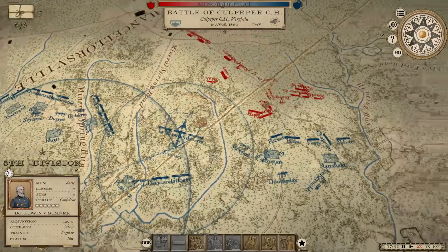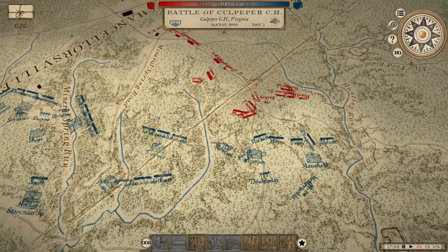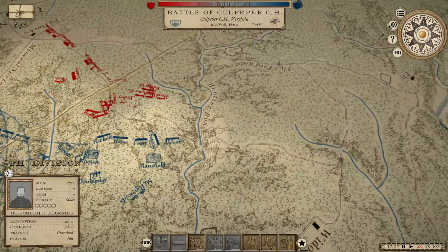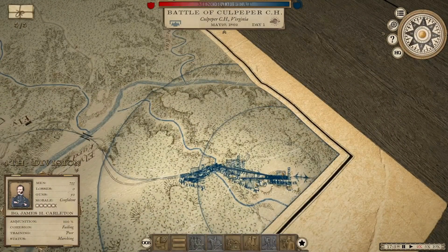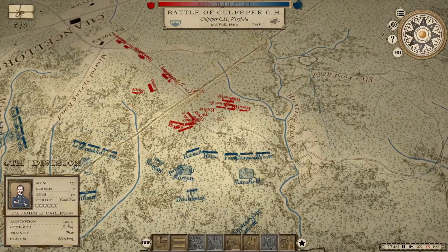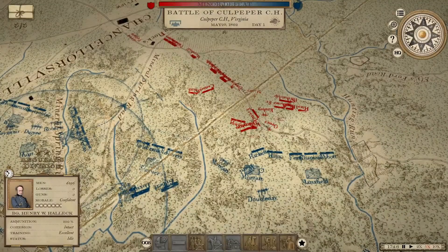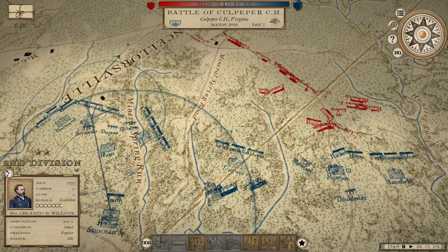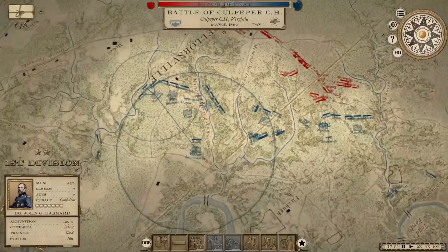Maybe we move Sumner up — give him something else to shoot at. It's going to take a little while for Scott to get in position; it's not going to happen before the day is over. He is pouring his whole army down on this side, so let's start shifting accordingly. We'll be able to redeploy once we hit evening. He's got more than one army, so I don't know if he's pouring all of his armies into this one spot.